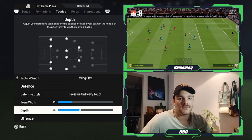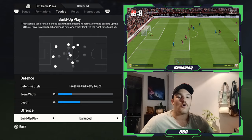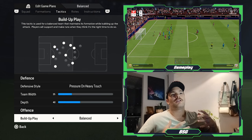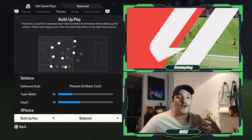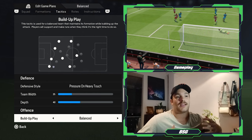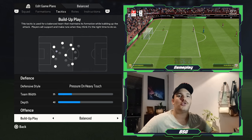Moving on to the offence, the build-up player is set to balance, looking to maintain the structural integrity of the formation when going forward. With Valverde, he does look to keep the ball, maintain it as much as possible, pass it around, wait for opportunities and then exploit them. But with very fast, pacey wingers, there are moments where a quick action takes place — the likes of Inaki or Nico Williams making a run in behind with a pass over the top.